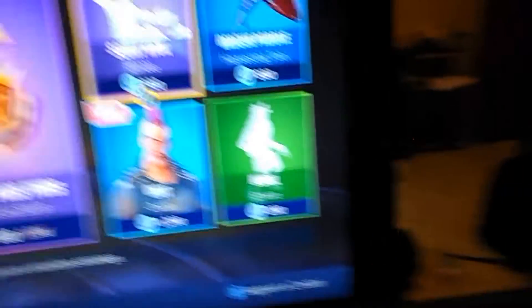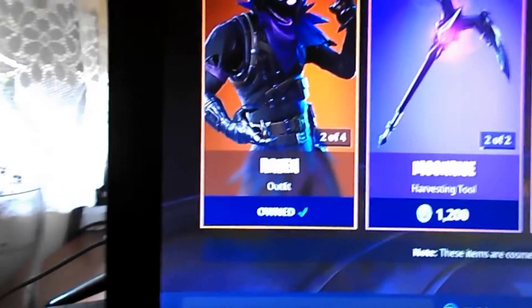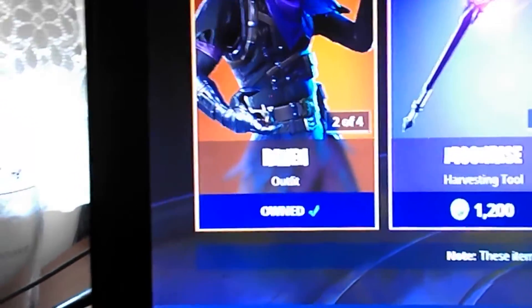Anyway, what's in the item store today? Ravage, Raven, Feathered Glider, Butterflies — Butterflies tears are only 600 V-Bucks. Go cop it and use the creator support code TEAFU BABY!